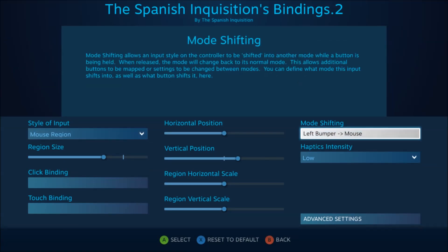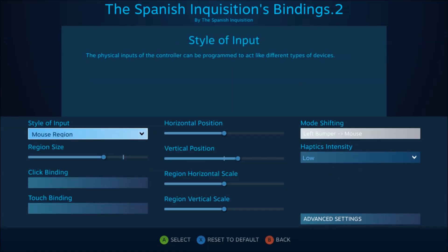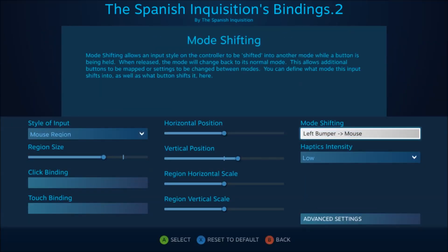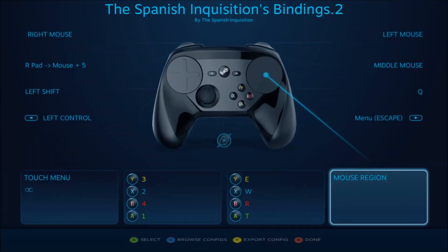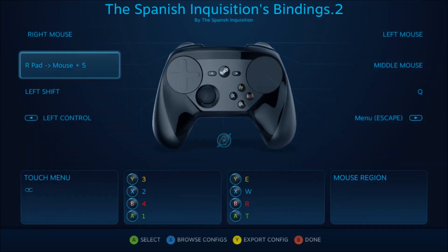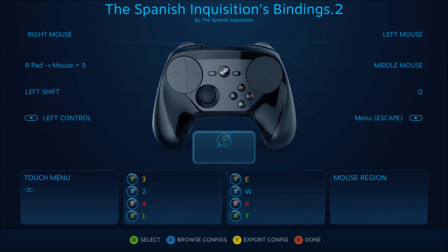For mouse region, if you hold in the left bumper, it switches just to mouse — that's how you set that up. You just go into mouse region and mode shifting, set left bumper, then set it to mouse there. I think that is everything. I don't have the gyro enabled — I might look into that a little bit more later — but that should be it.